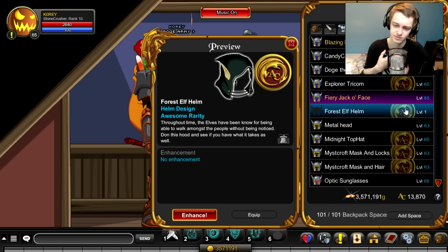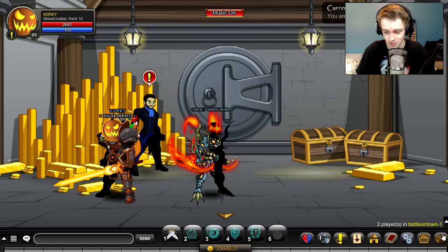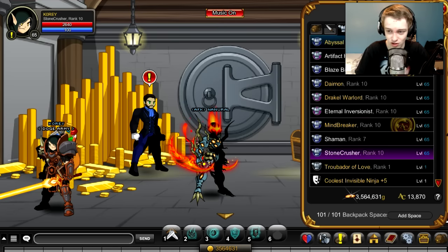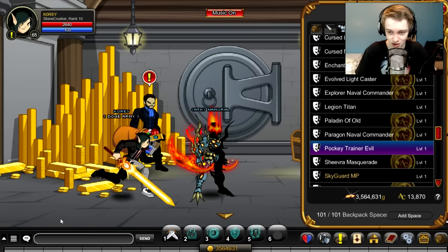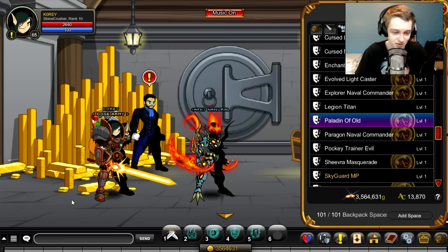Does the Forest Elf Helmet go with an armor? I think I have the armor for that — let me check my bank. Nope, I do not have the armor for it. I have three armors in my bank that start with F, but no, we don't have the armor for this. We'll probably get the armor in a future episode — I do this once per month on the first day of every month. Let's equip the Forest Elf Helmet and change out the armor so we can actually see the full helmet. There we go — the Forest Elf Helmet and the Paladin of Old.